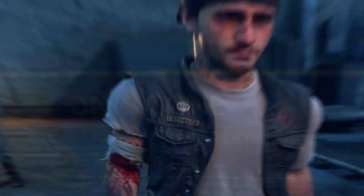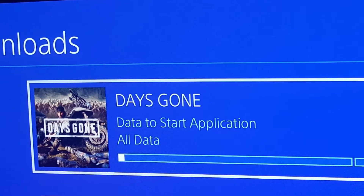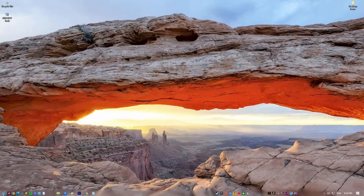Next, install game updates. Keeping the game up to date is another easy way to get rid of bugs. Check for updates before starting the game again after you've restarted your computer.